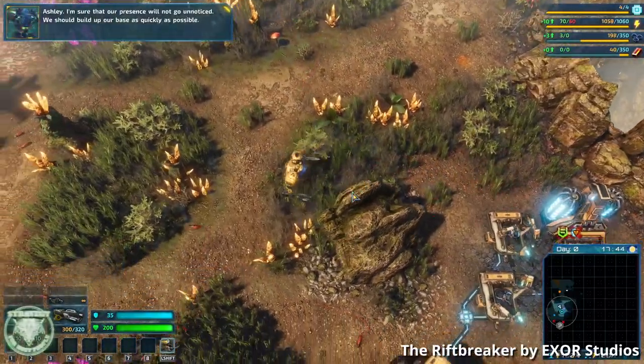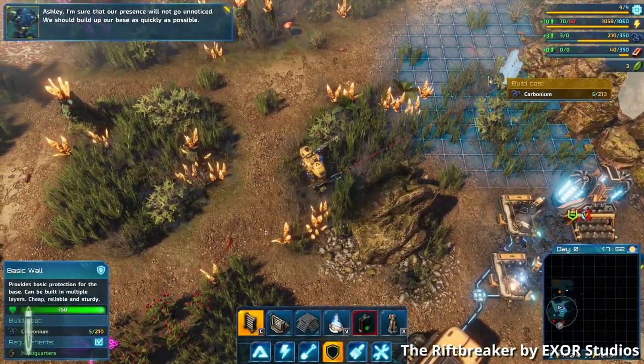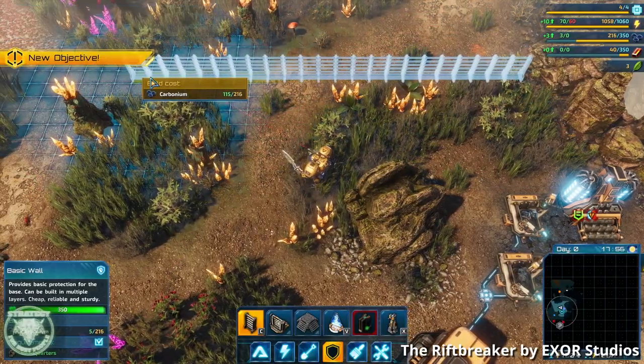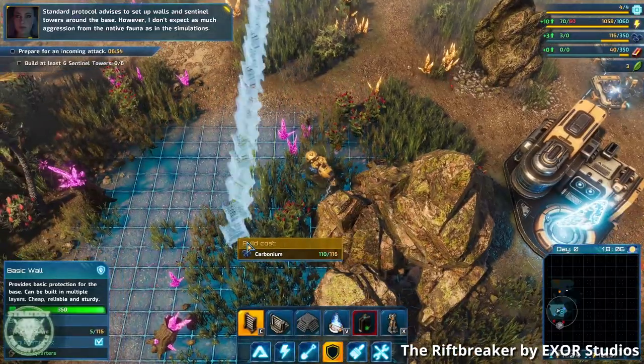As you set up your base, you have to defend it from incoming alien hordes. Why is it that when humanity visits a new planet, we always end up going to war with the local wildlife? But hey, at least the hordes are kind of cool.